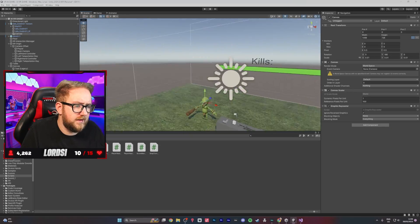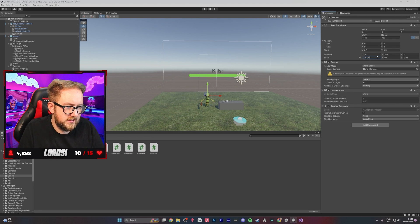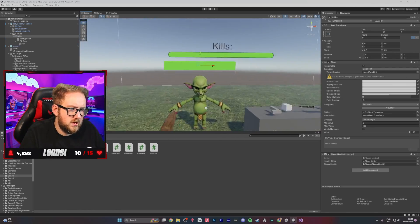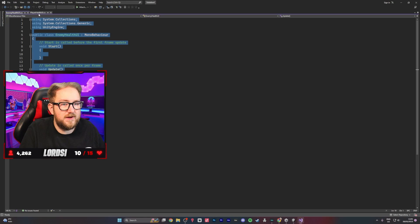Next up we wanted enemy health UI — a health bar for every single enemy displayed just above their head so we can see how much health they're on. We created a canvas for the enemy, set it to real world space, made the goblin a parent of the canvas. We copied our player's health bar UI script, pasted it into ChatGPT and asked: can you turn this script, instead of being the player's health UI, into the enemy's health UI?